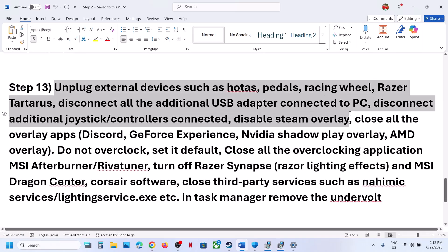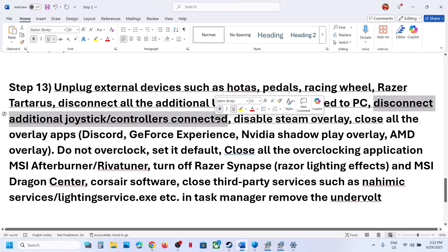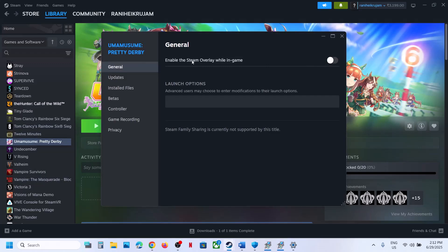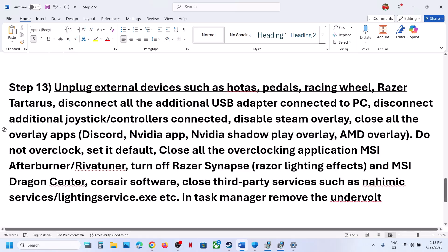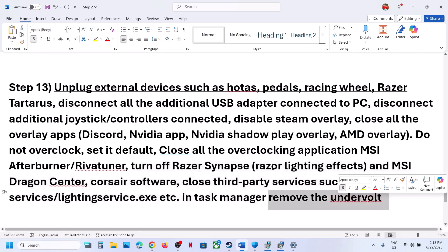The next step is to unplug all external devices you are not using — racing wheels, pedals, USB adapters, or extra controllers. Also disable the Steam overlay: right-click the game in Steam, select Properties, and turn off Enable the Steam Overlay While In-Game. If you have Discord running, go to Discord settings and turn off the overlay. If you have the NVIDIA app running, go to its settings and turn off the overlay. Close any other overlay applications. If you have overclocked your PC, revert it to default and close all overclocking applications like MSI Afterburner. If you have any third-party services or applications running, close them. Also, if you have undervolted the computer, remove the undervolt and then launch the game.